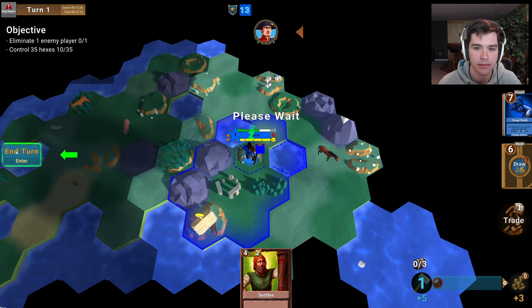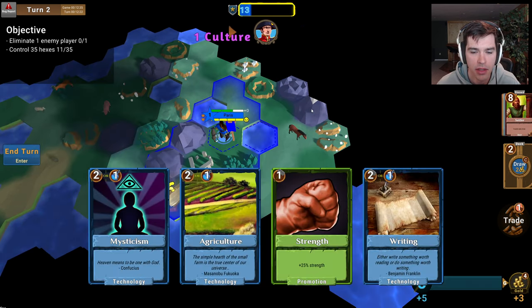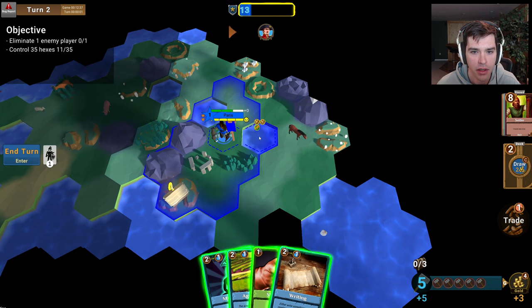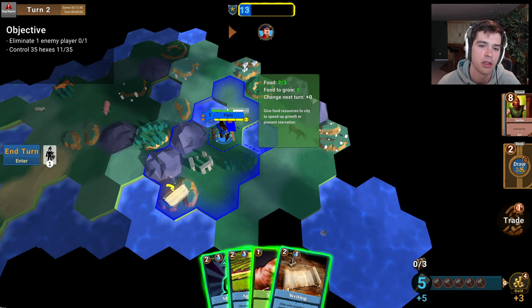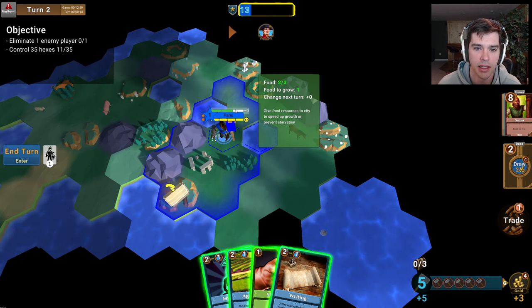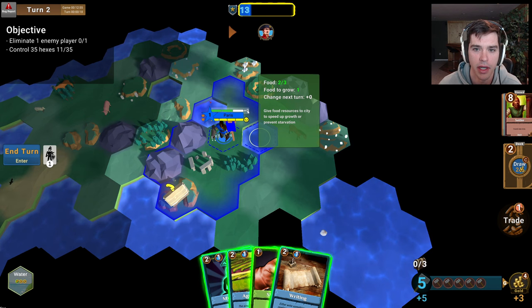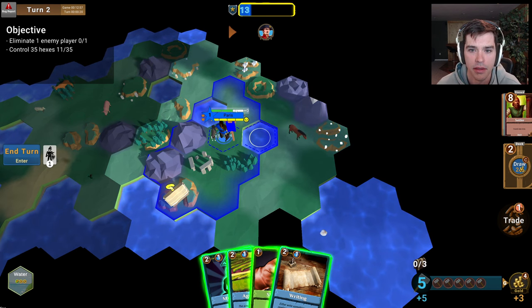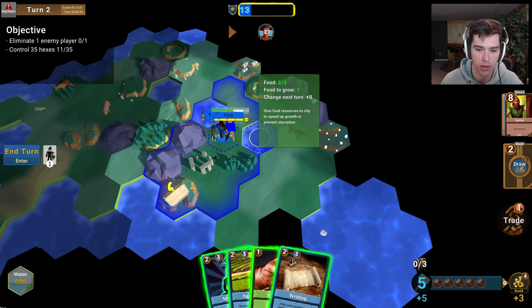Now let's end the turn. Interesting — why didn't I get the food? Because my population consumes one food. So my city didn't grow because I was only producing one food but also consuming one food. That's important to remember. Change next turn plus zero means I'm basically food neutral right now.